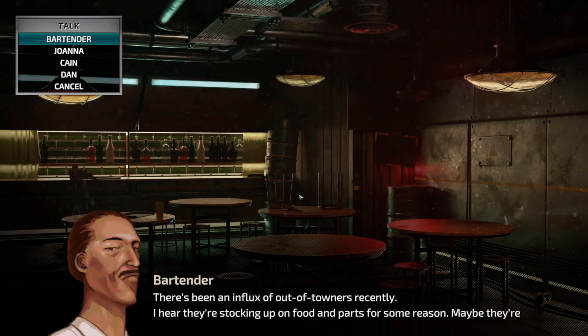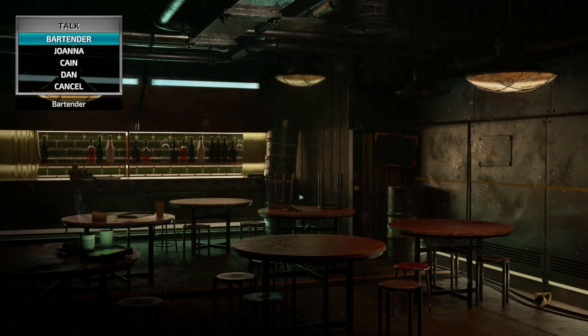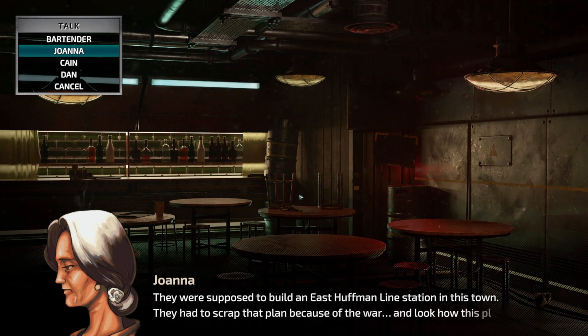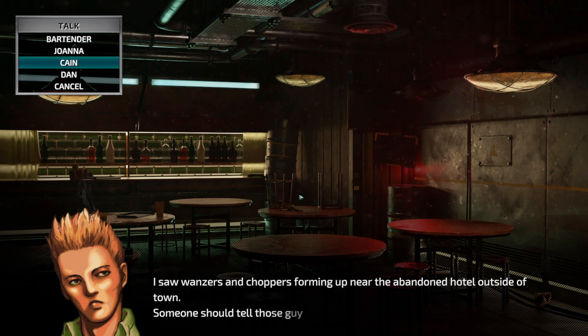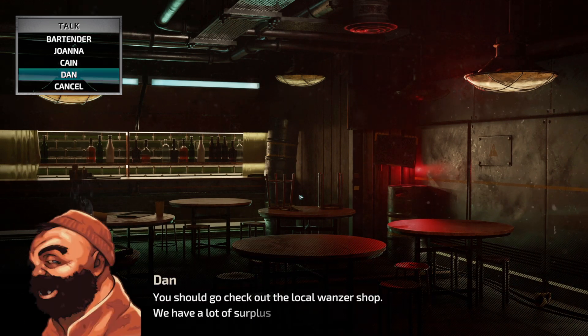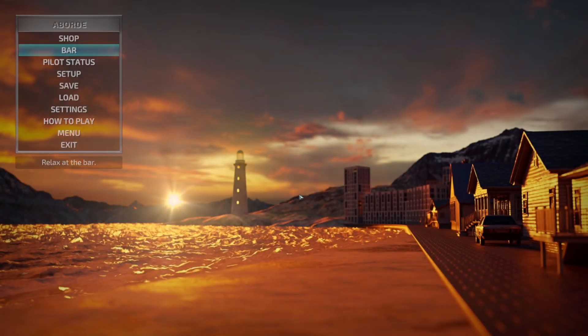At the Patriot Bar, there's been an influx of out-of-towners recently - they're stocking up on food and parts, maybe building a shelter. There's talk of a planned east Huffman Island station but scouts had to check the planet because of the war. Someone spotted wanzers and choppers forming up near the abandoned hotel outside of town. Someone should tell this guy the war is over - they should check out the local armory shop, which has lots of surplus material from the war.